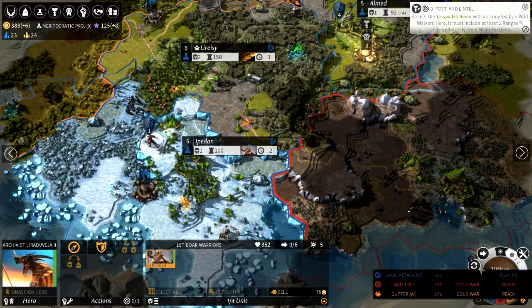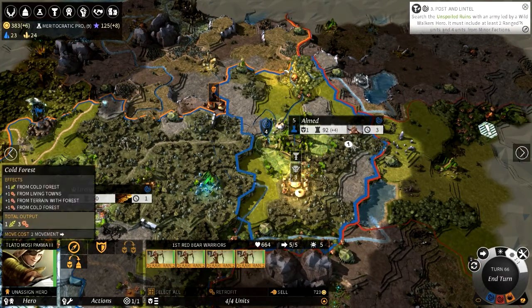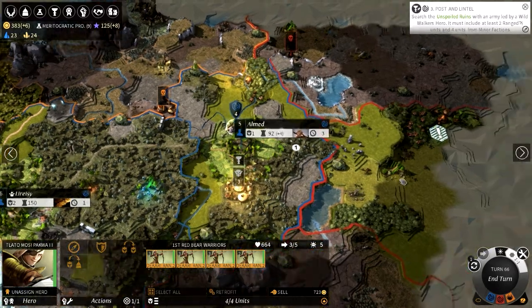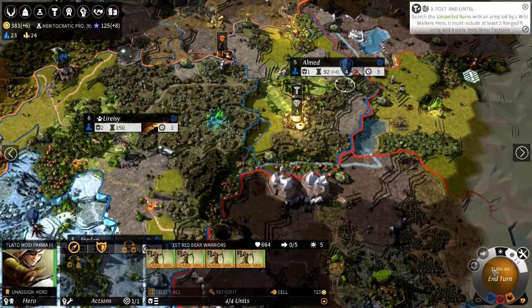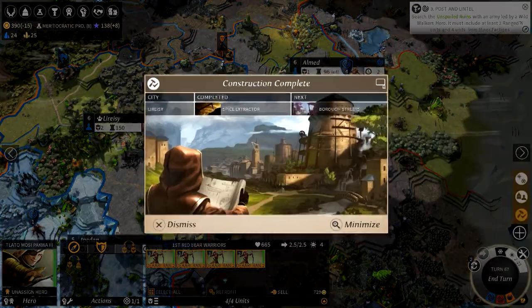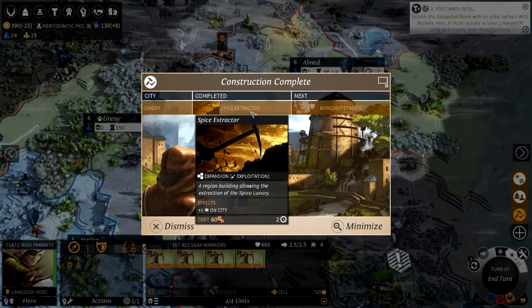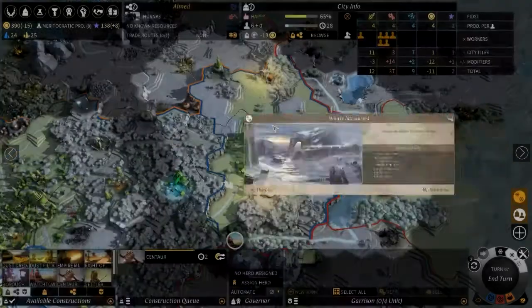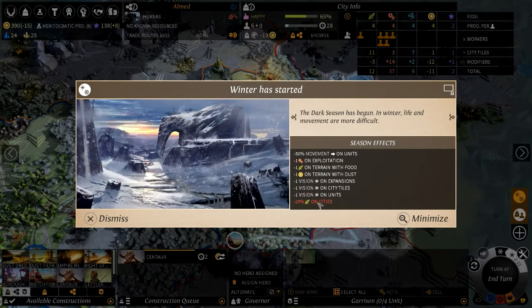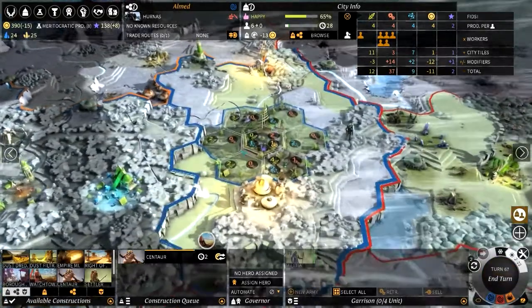Let's end this turn. Actually, there's someone else who can move — these guys. Let's come stand out here because we've got that road. Winter is here. The spice extractor has been done because it's one turn and now we're going to go into the borough streets. Up to six. And winter is here — lots of food loss, lots of vision lost, and just everything's awful. Two to 22 turns — that's quite a while.